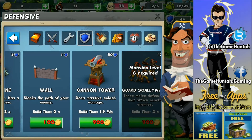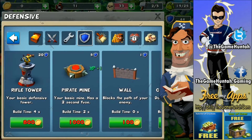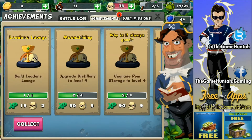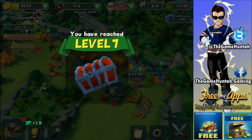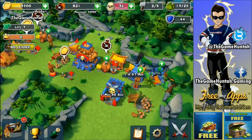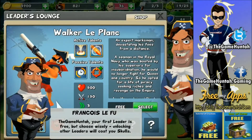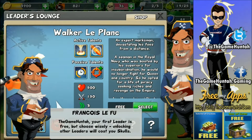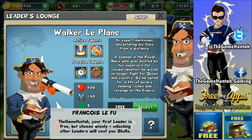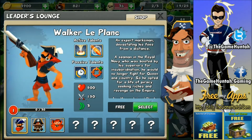Even if I have the resources, it all depends on how many defensive points I have available in order to construct something. Right now I can build a rifle tower — actually I can build a cannon tower, I just don't have enough gold. That is interesting because it's a completely new feature where you need to manage those defensive points and see what is better for you. You need walls, you need towers, you need cannons — you can have them all but you're going to have a limitation on defensive points.